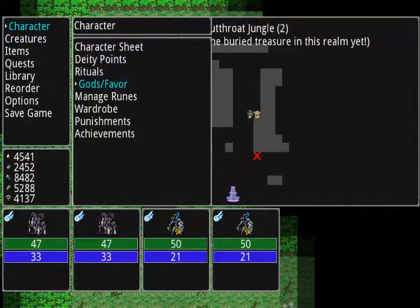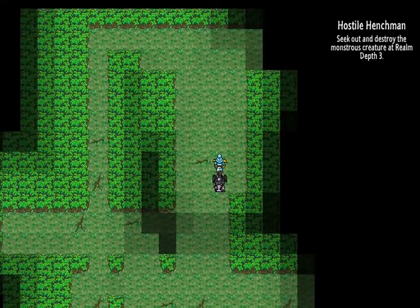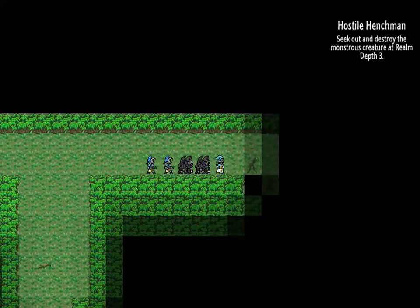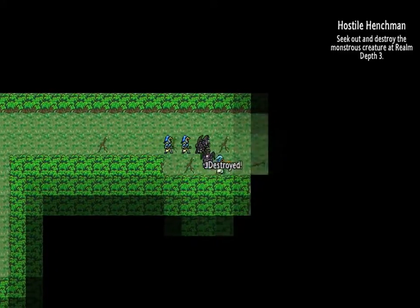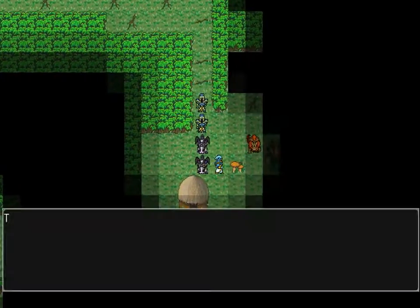We got lots of favor. You can see it's 1,500 favor for the next level — it goes up quite a bit. We have 183 right now. Let's proceed to the right. I haven't seen the axe. Oh, there's the axe down there — let's head that way.